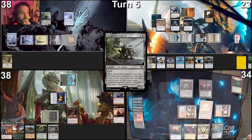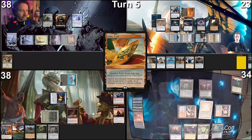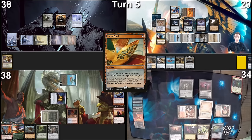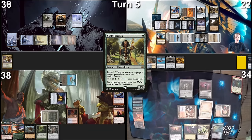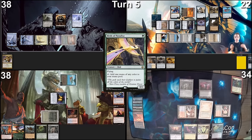Now that Orcish is in play I am not going to use the Sylvan Library anymore. I'm going to cast a Lotus Petal. I'm going to play a Mana Confluence. I'm going to cast a Spellseeker, finding a Crop Rotation and putting it in my hand, casting a Noble Hierarch, tapping Mana Confluence for a Bird of Paradise. Then I pass the turn.